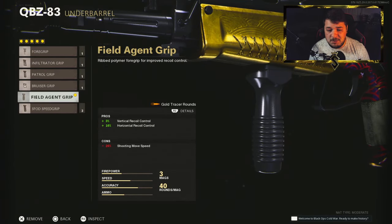We have the Field Agent Grip for that horizontal recoil control I was talking about. It gives you 16%, basically eliminating that negative 8% from the Infantry Compensator, but at the same time it still gives you 3% added to your vertical.